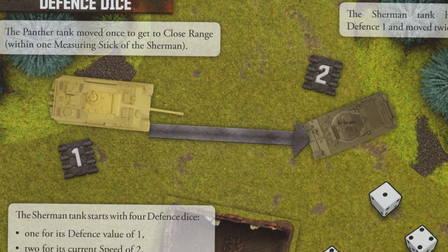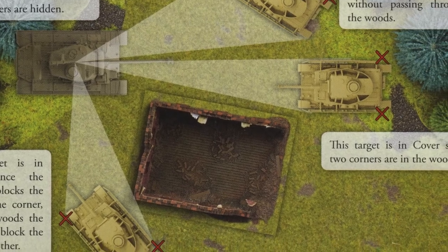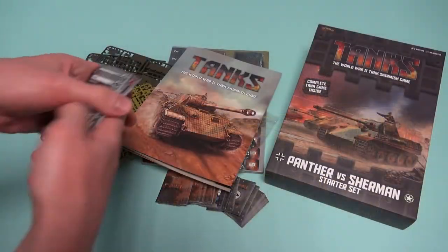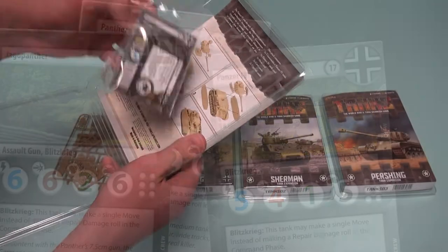The full single rulebook has a number of example diagrams that precisely illustrate how the game works on the tabletop. The lavish use of clear graphics, photographs and artwork really enhances the look of the finished product. Also included are the tank cards, which contain all the in-game information about each tank available in the box and also in the expansion sets.